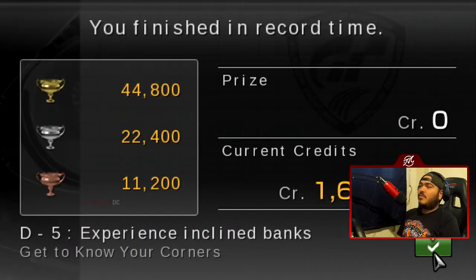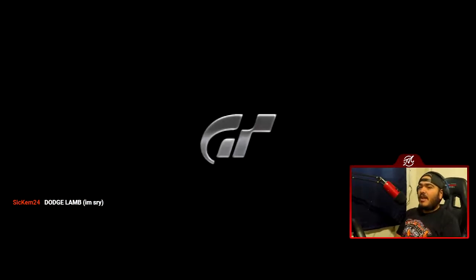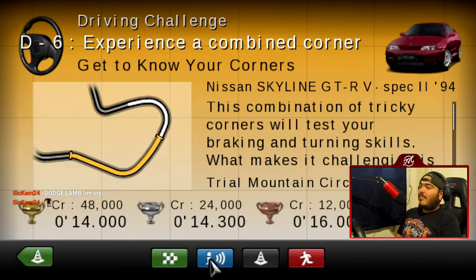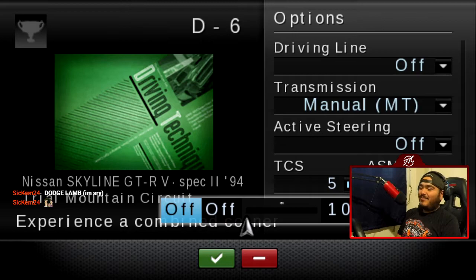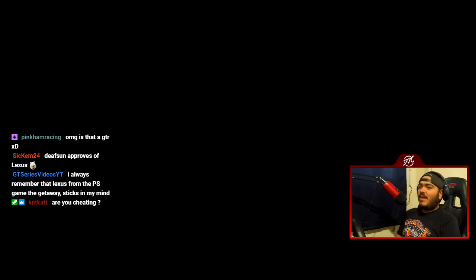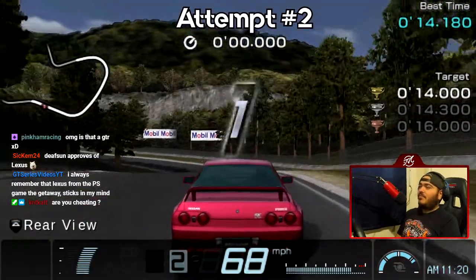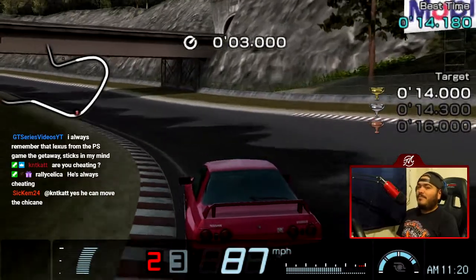That first turn was horrendous but I think the rest of the momentum we carried was enough to give us gold. D6 — the final exam for the D section — is a left-hander at Trial Mountain.